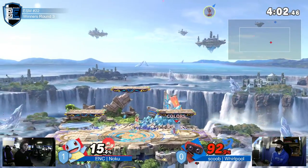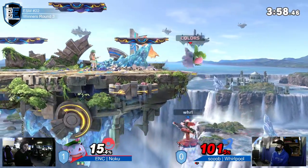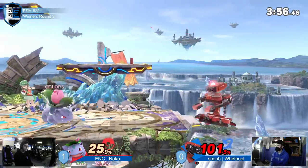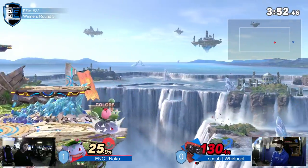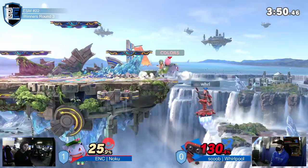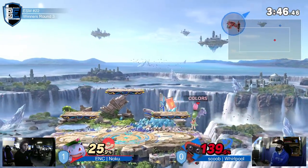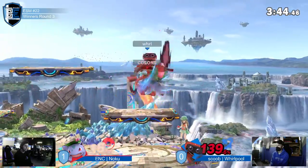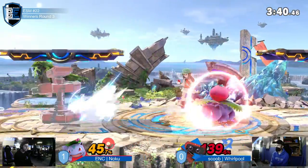What an up-b callout — the max-range up-b callout! I love Squirtle up-b; it's the funniest move in the game to hit people with because it happens all the time. Noku went for the f-smash at ledge. Oh, I love that coverage — he went for the up air, it almost connected. It could have been up-b into up air — it goes a little faster.